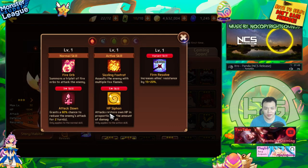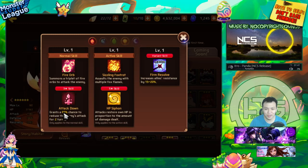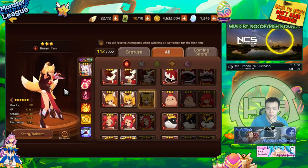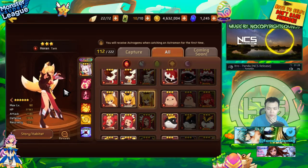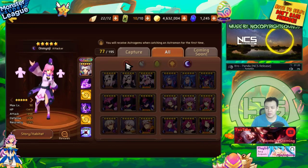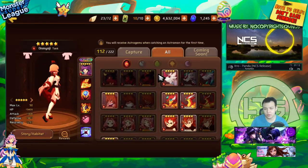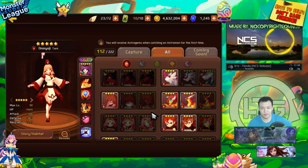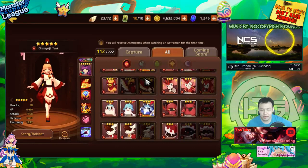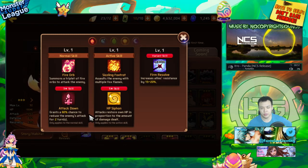For the fire Miho specifically — once you skill her up she'll have an 80% attack down for two turns, which is decent. She might actually be usable for titans when skilled up. However, skilling up monsters is very expensive. I don't really recommend skilling up monsters you're not going to continuously use for everything. The only reason I'm skilling up my dark Mihos is because I use them for arena defense, farming Slumbering City, and I used to use them for farming golems.